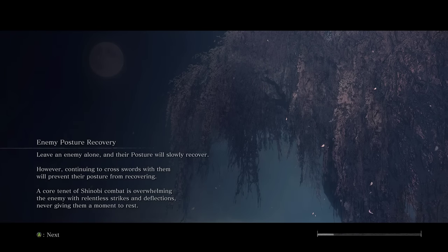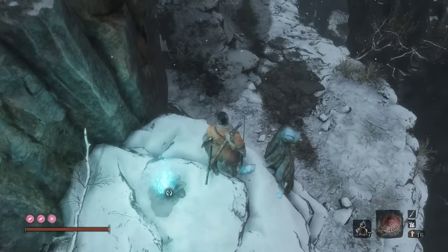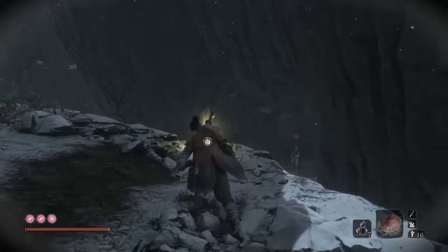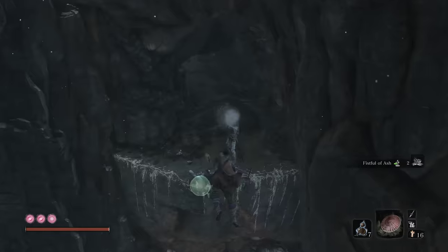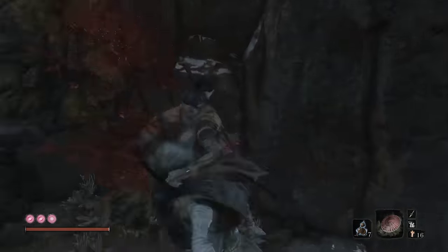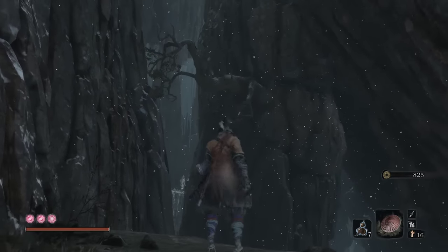Head forward. Going to pick up the fistful of ash. This guy shoots first before we engage. You'll notice they like to do perilous attacks. Just kill them. We're gonna follow the path around and hit the rope up, then follow that up.